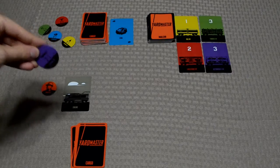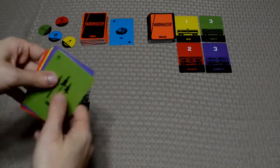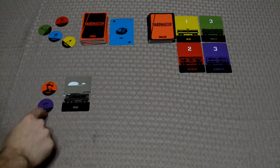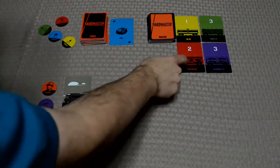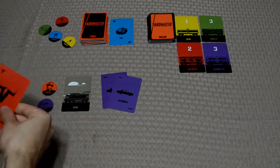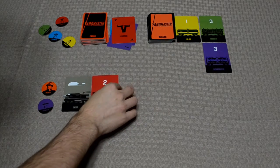The exchange rate token allows you to turn in cards of one color to use them as a different color. For example, say I have this hand and I really want the red rail car, but I only have one red cargo card. However, I have a purple exchange rate token, so I can trade in two purple cards and make them red. Combined with my one existing red card, that gives me the two red cards needed to buy it. I discard all of those, and the rail car goes behind my engine.